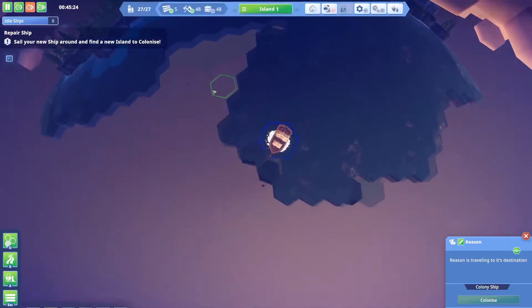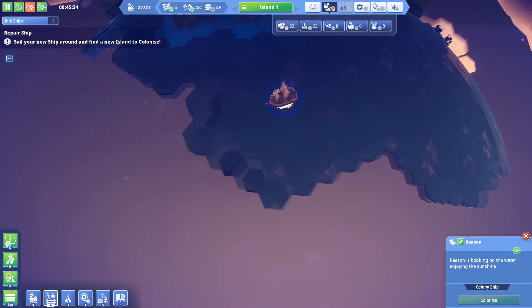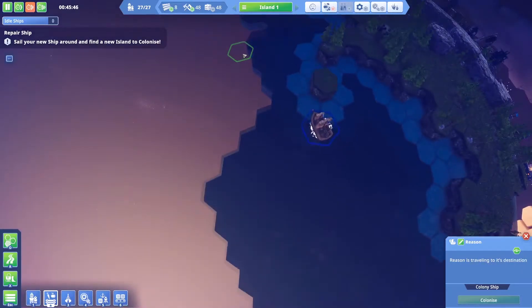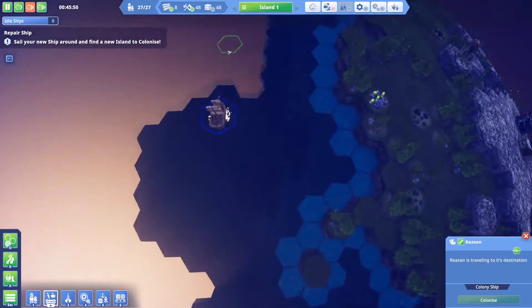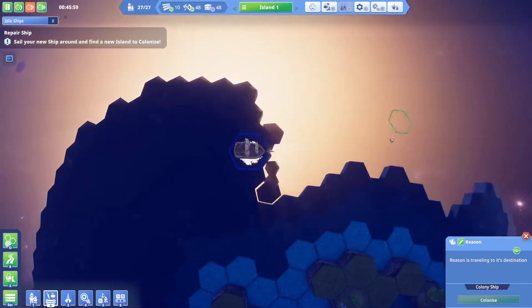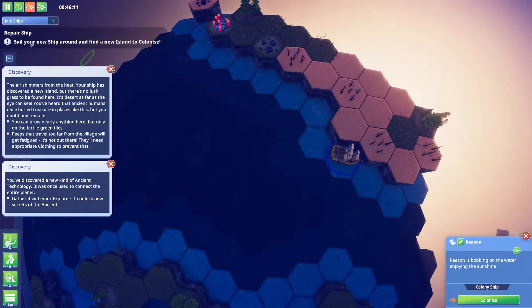Let's speed it up — I'm sure the home island is fine. There are going to be a lot of discovery dings as I explore, because I like to uncover everything, like setting scout ships to explore in Civ. We discovered a desert island — no lush grass here. Ancient humans once buried treasure in places like this. You can grow things but only on the fertile green tiles, and peeps that travel too far will get fatigued in the heat — they'll need appropriate clothing.